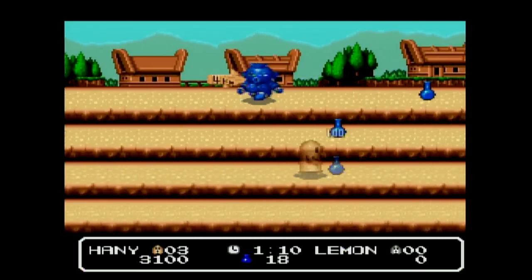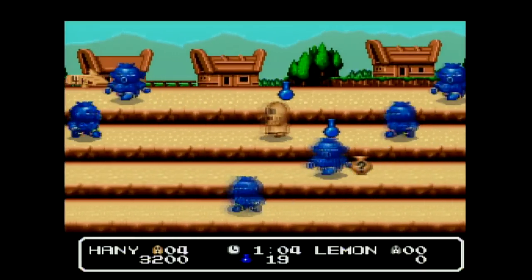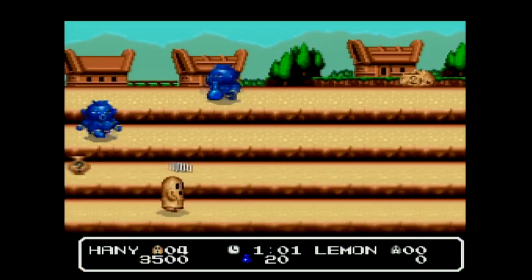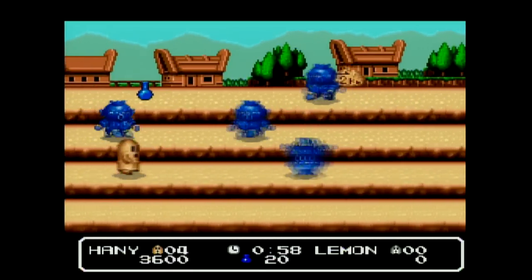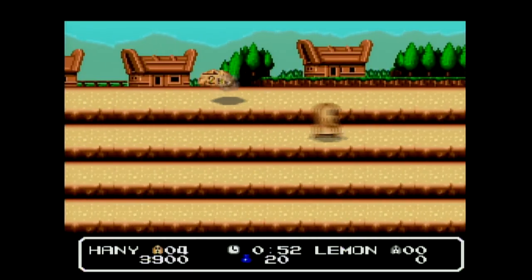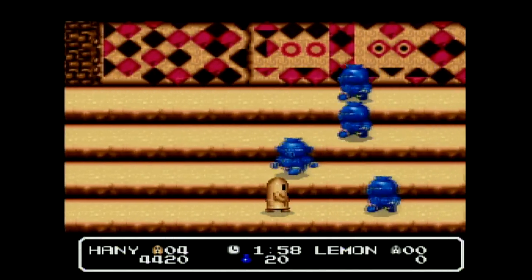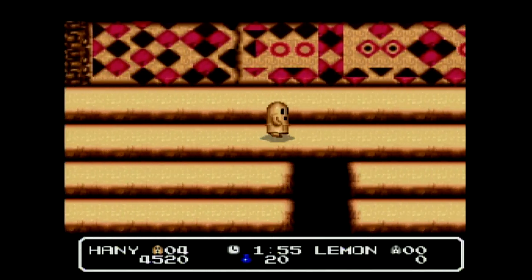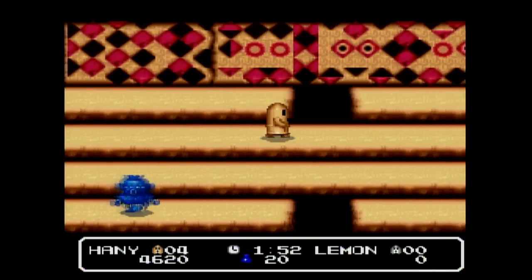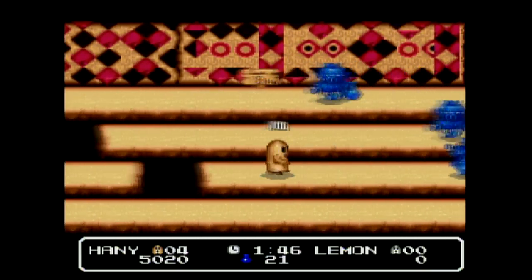That scrolling path down there — oh, got it! It's very hard to judge the jumps because you have to take into account that the floor is scrolling with you, so your jumps aren't going to be as far as you think. I'm sure some of you noticed there's a two-player option — one person plays as Honey, one as Lemon. I'm not sure how it works with two players since the game scrolls at a fairly fast pace, so your friend will really have to keep up.